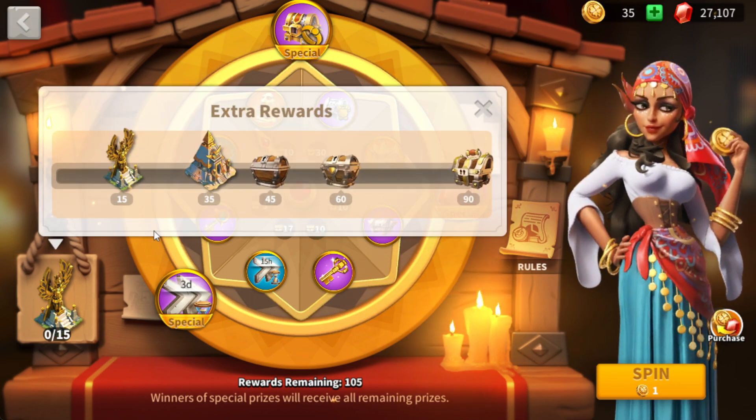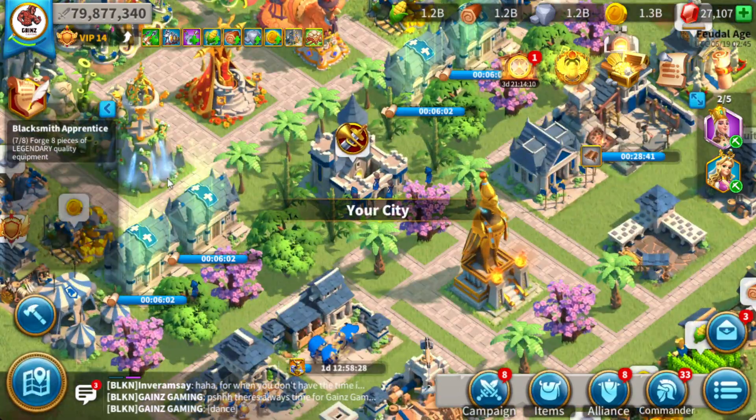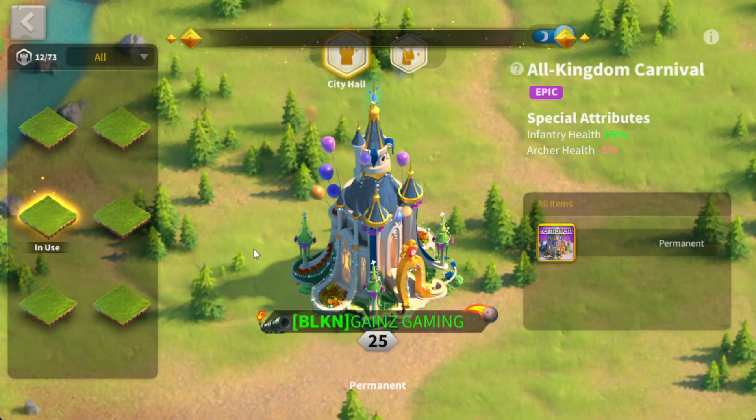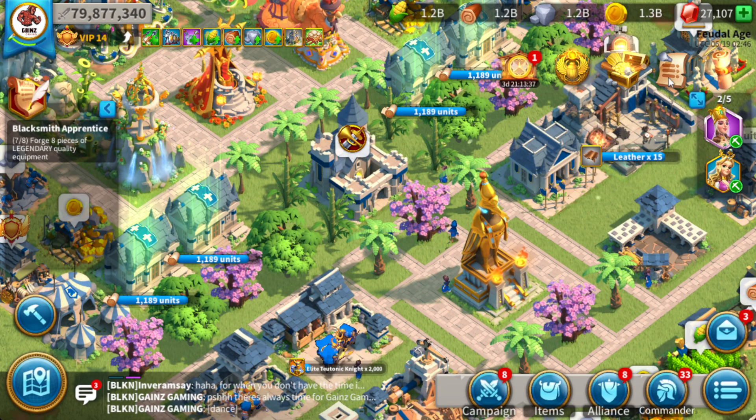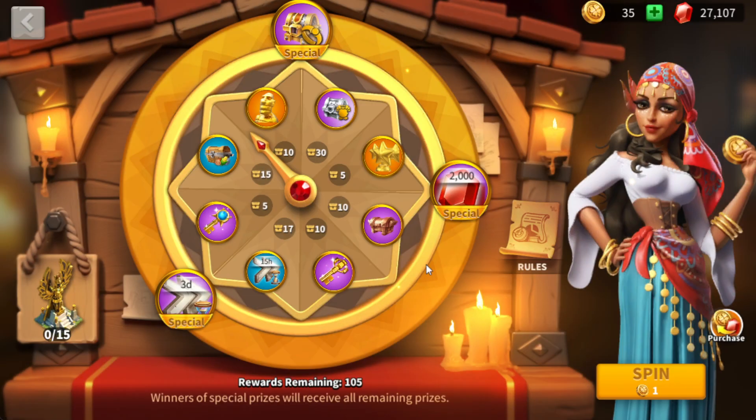This is fully free to play — 35 spins — and you unlock the city skin which gives you the Golden Eye permanent city skin. Just to remind you what that city skin does: the Golden Eye gives cavalry defense for the cost of archer health. I thought it was kind of weird that they added archers into the game and then took away archer health for the city skin. Not the greatest skin, but if you're a cav player and don't use archers, it's a pretty decent skin for the five percent health bonus to cavalry.